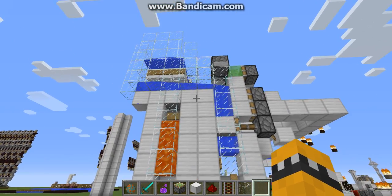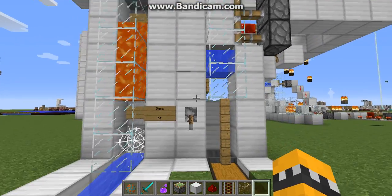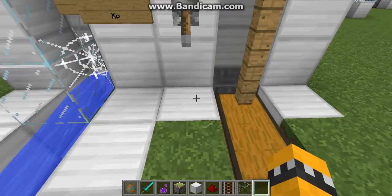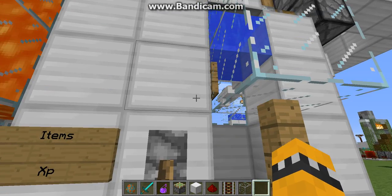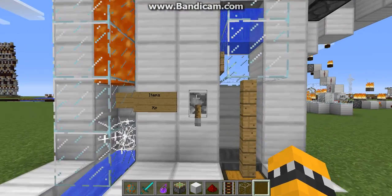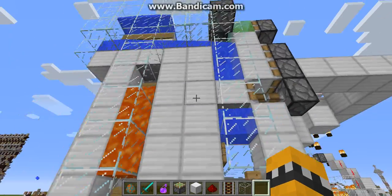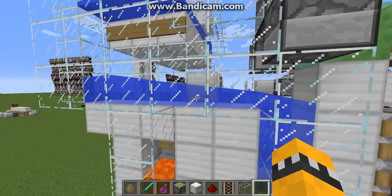So if you want XP, you hit the lever and it switches the flow up there — blocks off the item part and opens up the XP part. This doesn't have to be a lever; I'm thinking about making it a pressure plate so the person is required to be present in the farm. That way you can't just accidentally leave the lever down and have mobs gathering — they'll actually have to be present.